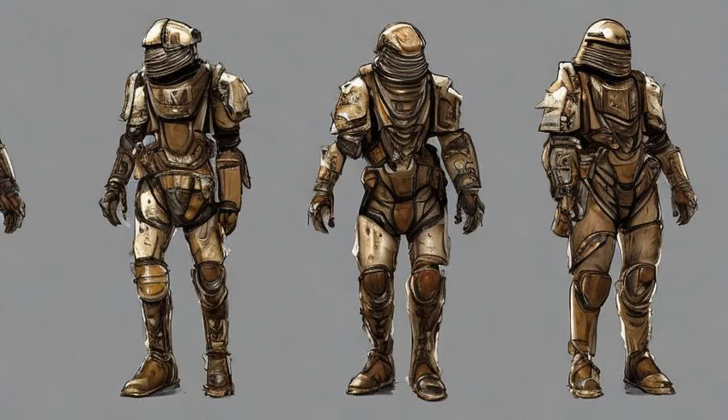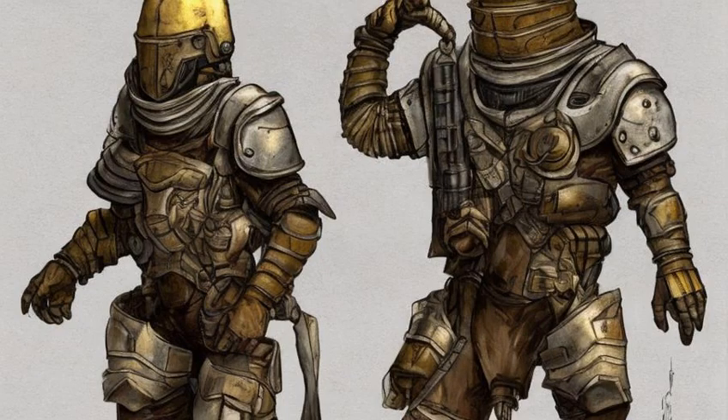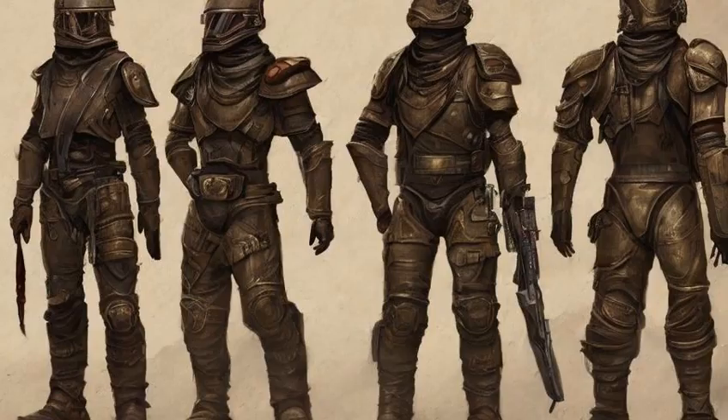This armor is equal to a suit of T-45D power armor in terms of damage resistance but is classified as medium armor. The armor weighs the same as NCR Ranger combat armor but provides plus 2 more damage threshold. The helmet is weightless and has a plus 1 DT bonus.